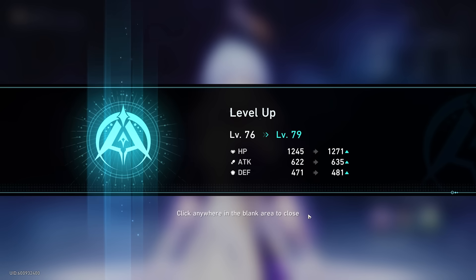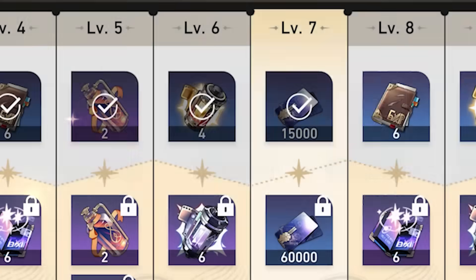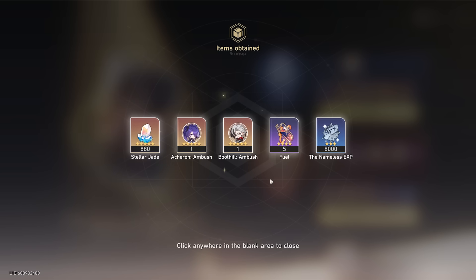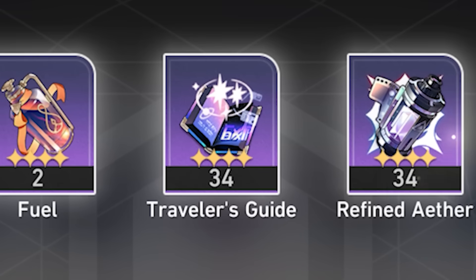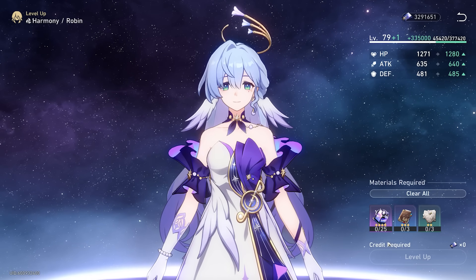Level 79. That's pain. Battle pass, maybe. Claim this, claim this — 12 more. That ain't going to be enough. But if we upgrade — maybe now. The whales get what the whales want. All right Robin, there you go. You now have level 80.